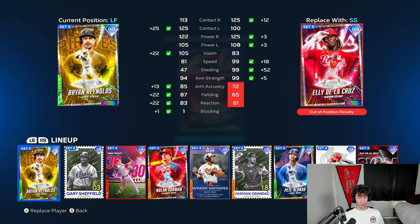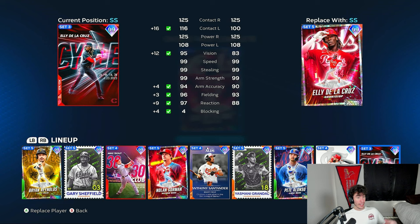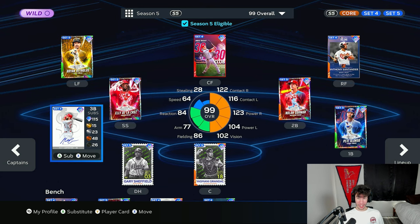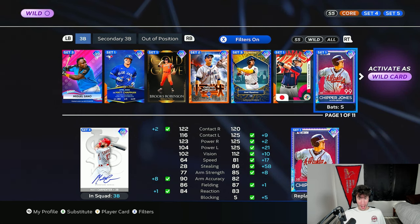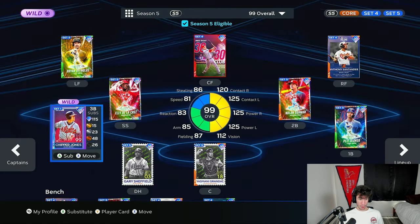He's actually going to replace my current wild card, the cycle milestone Ellie. Comparing the attributes, keep in mind the one on the left has all attributes four higher because he's parallel four — you get plus one to every attribute for every parallel. With this Finest Ellie as my shortstop, I need a new wild card. I'm going with the Set 1 Chipper Jones at third base, but I'm open to any wild card suggestions in the comments.